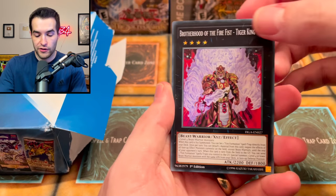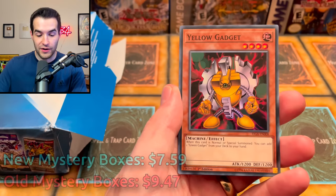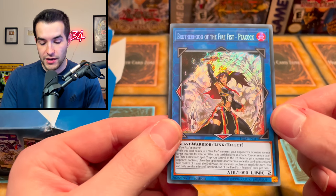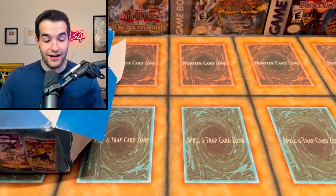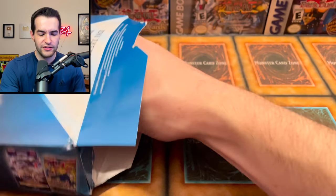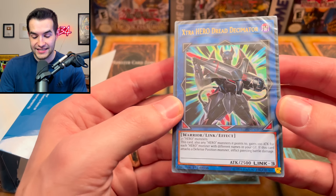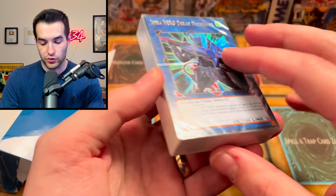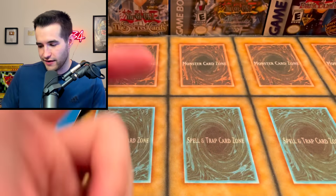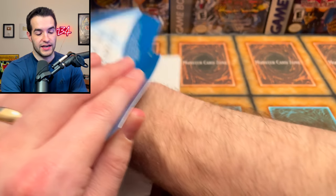We have Brotherhood of the Fire Fist. We got Starving Venom Fusion Dragon — boom, money card right there, three or four bucks. Gadget Talkback Lancer and Brotherhood of the Fire Fist Peacock — the Peacock's not that great, but we did get a Starving Venom Fusion. That's pretty big — this battle may officially already be over. Oh, it's a deck — Extra Hero Dread Decimator. A sealed deck, well sort of sealed.